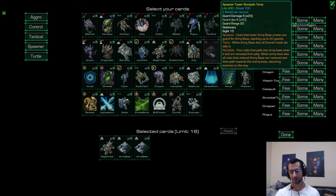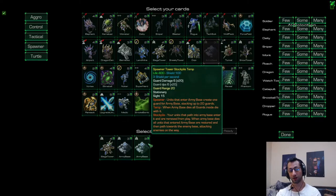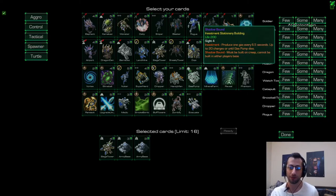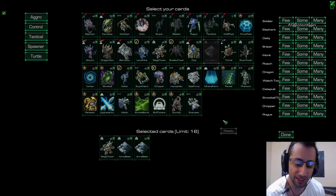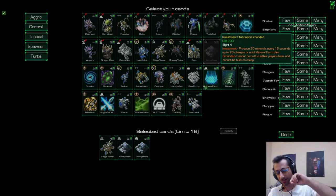The army base stores units in the form of guards and they stack up to 20 times inside the army base, eventually doing massive damage — a super efficient way of holding a location. On top of that, when the army base is destroyed by the enemy, every single unit that was in it comes back at that target location and starts going to the enemy base. It is by far the biggest snowball mechanic in the game.